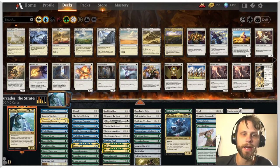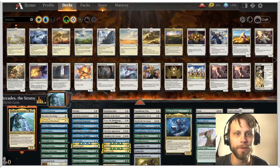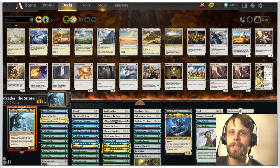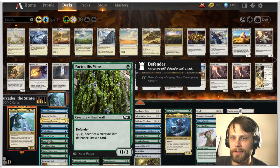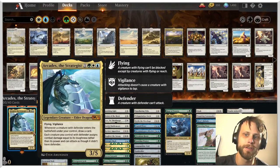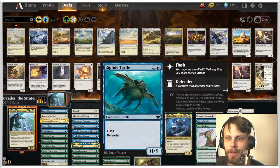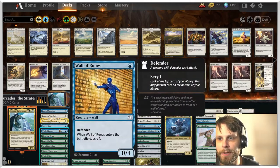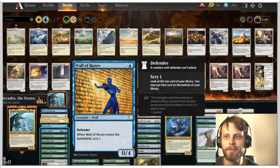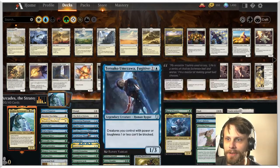We've been trying out a little bit of Historic Brawl all week — I'll link the previous video up at the top if you'd like to check that out. But Arcadis the Strategist is a very interesting build because it's very heavily using walls. Arcadis is a cool card — basically each creature you control with Defender assigns combat damage equal to its toughness rather than its power, and they can also attack as though they didn't have Defender.